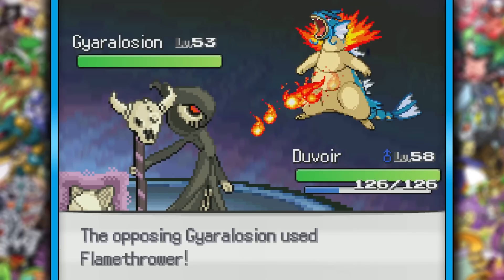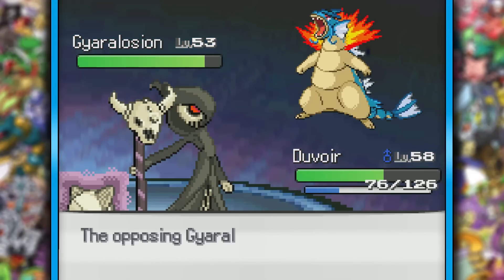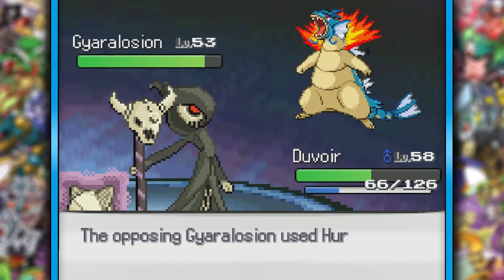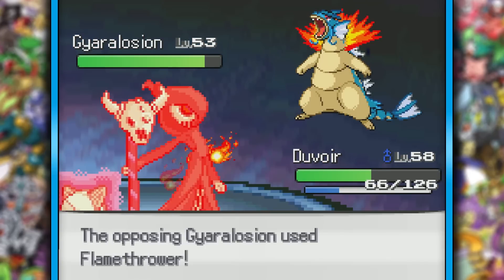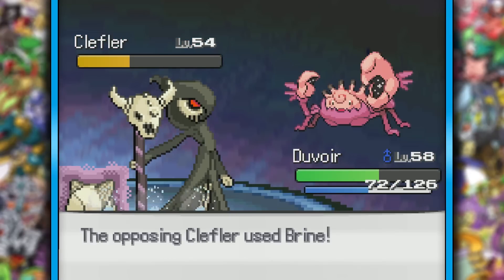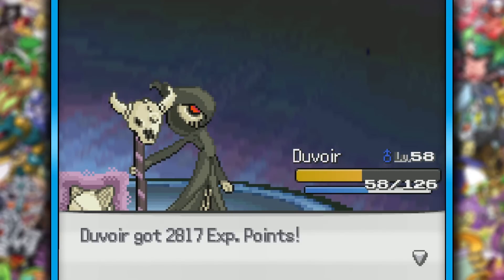Wow. I did manage to get a debuff on her special attack, which mattered as we ended up living enough Flamethrowers to Wish away and Calm Mind as we were seconds away from dying. She then proceeded to miss a big hurricane, so I Wished again and Calm Minded some more. Eventually Duwar did come out on top for the battle, and I can't believe it. Alright Duwar, I'm not talking shit about you anymore. That was a clutch and a half.